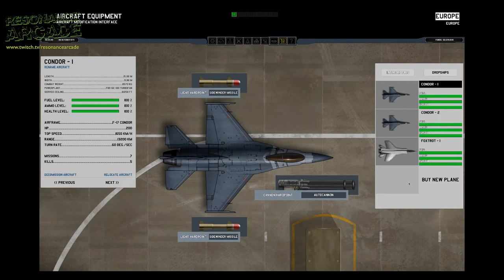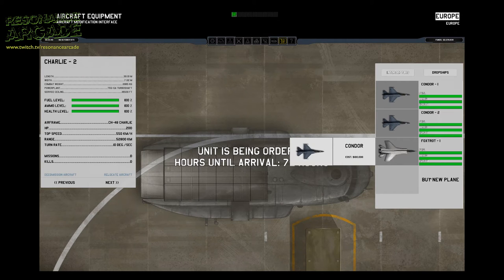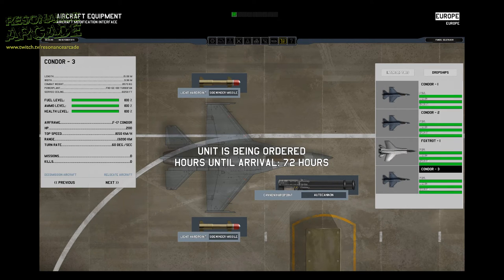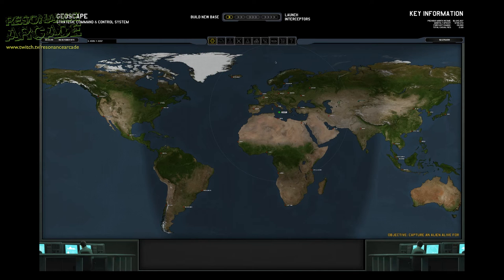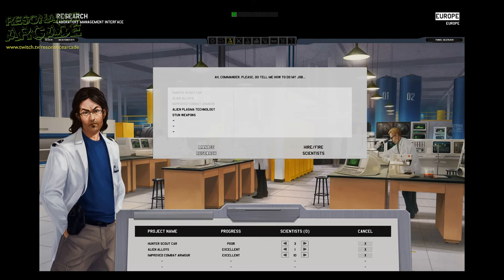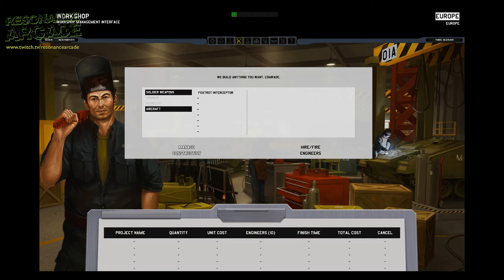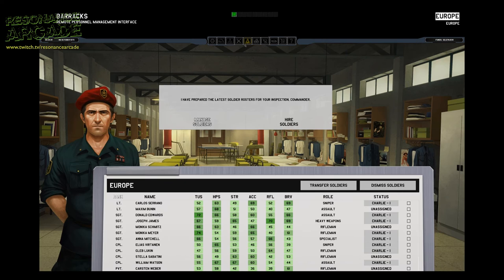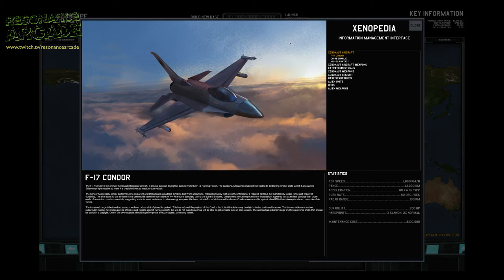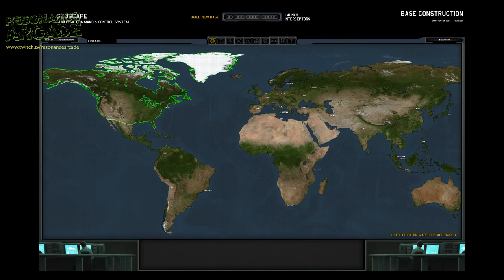This leads me to another interesting difference between the two games. Once you've sent out your interceptors or troop transports on a mission — whether to take down a UFO or recover it — before they automatically return to base, you can send them off to take out another target if they've got enough fuel and ammo to do so. I think that's a pretty fundamental change. It lends itself to all kinds of different tactics and makes the game a lot more open-ended.